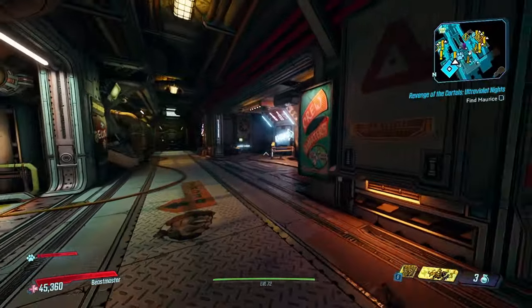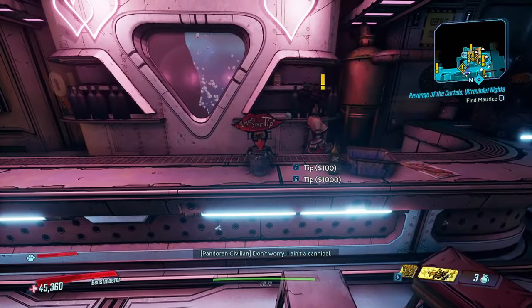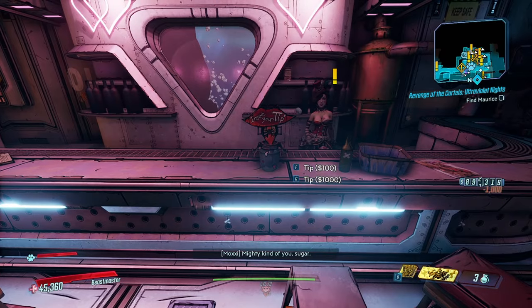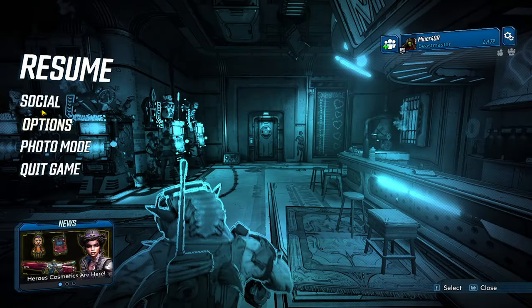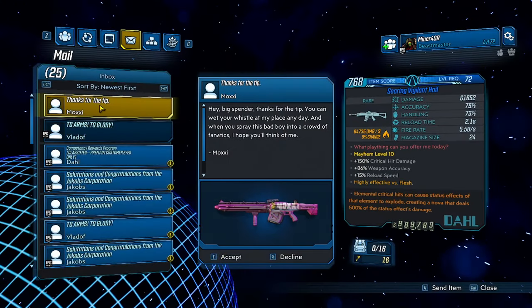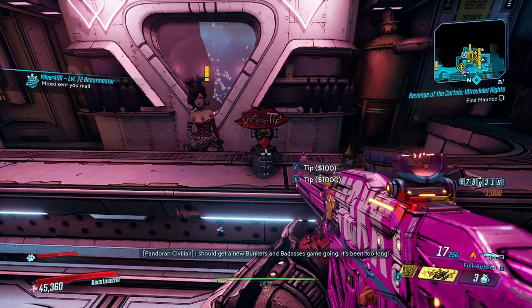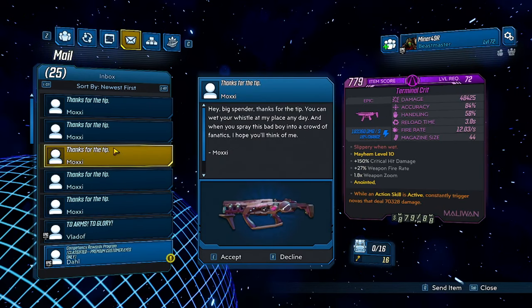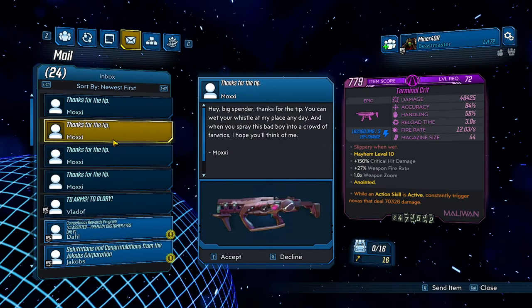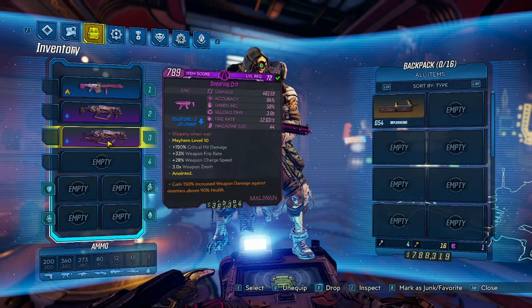To get the Crit, simply head to Moxxi's bar — again, make sure you're on Mayhem 11 — and tip her in $1,000 increments until you get a notification that she sent you mail. Hit the pause button, head to the social tab, and check your mail. You have a chance to get either a Crit or a Hail. I personally like to get several copies of the Crit to hopefully land a decent anointment, like this 150 over 90 here. Note that Crit farming is not required, but it does give you a really nice weapon to start with.